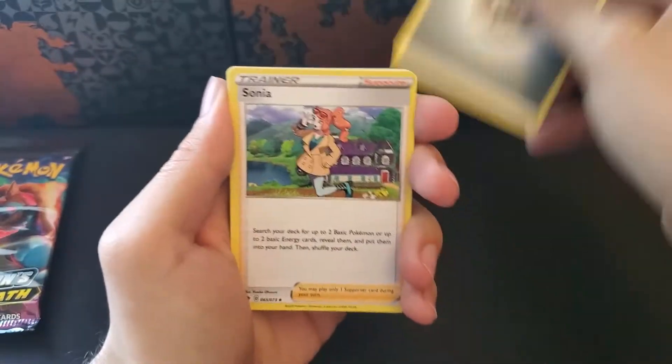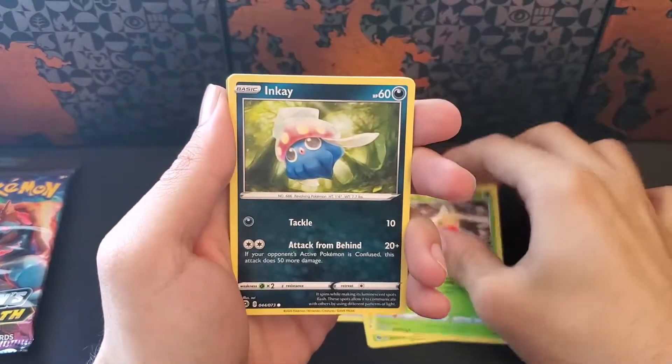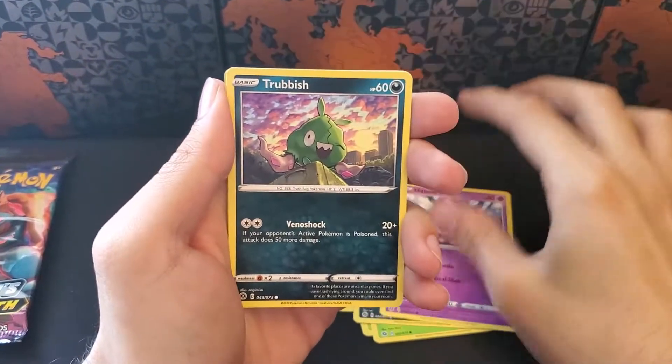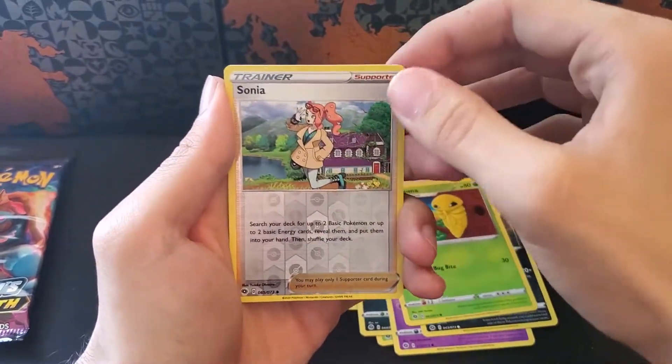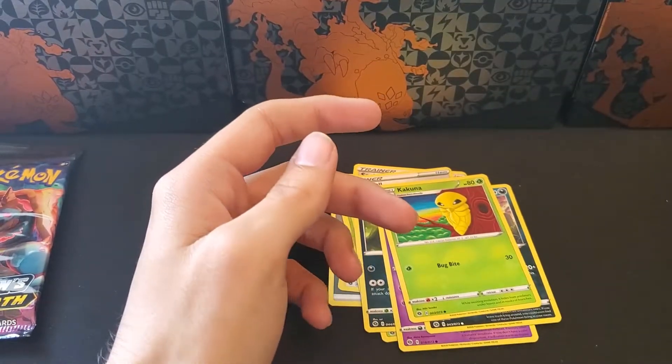Let's go fire. Sonia, Great Ball, Beedrill, Weedle, Inkay, Antenna, Trubbish, Kakuna, a Reverse Sonia, and a Holographic Marnie.